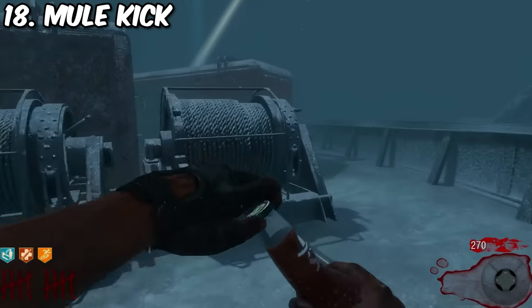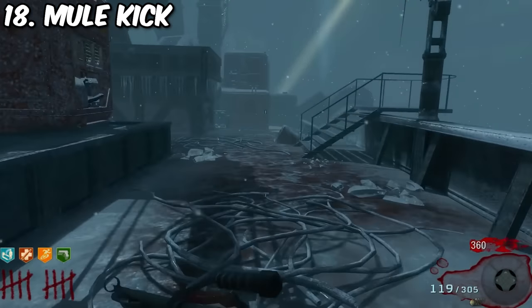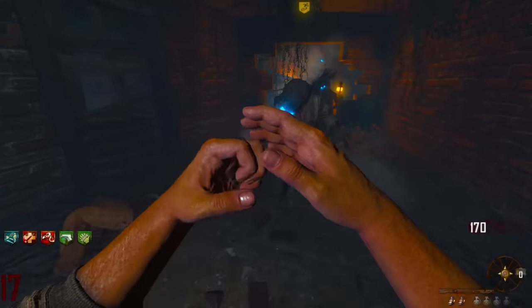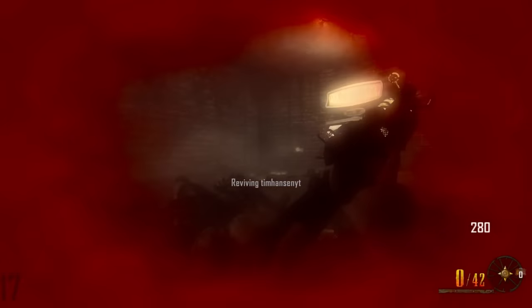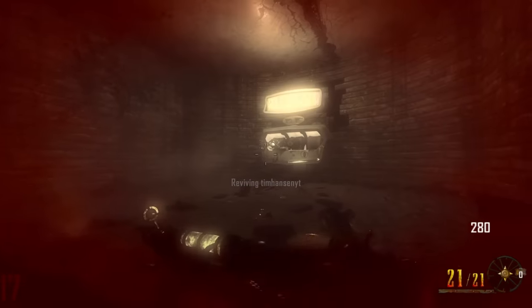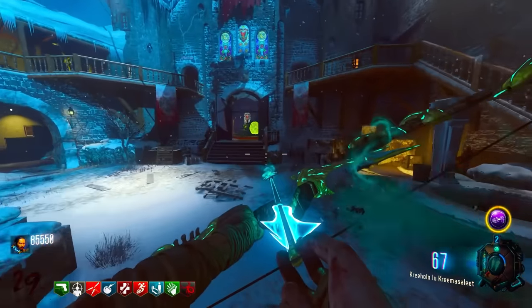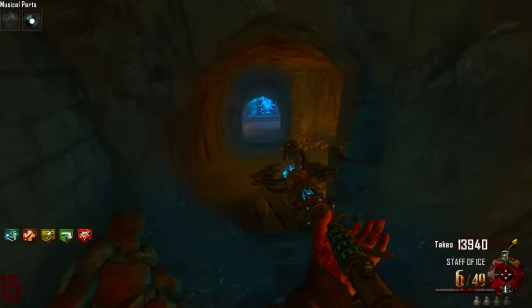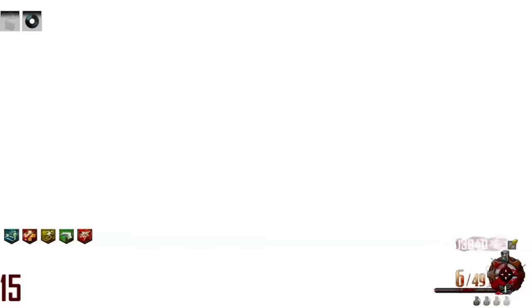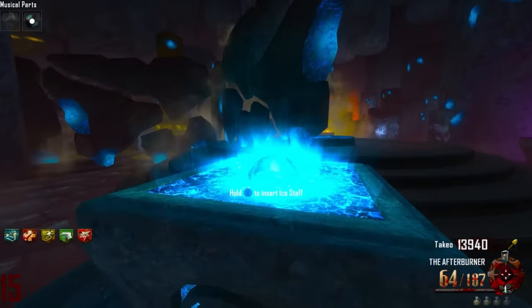Number 18 is Mule Kick. It allows you to get a third weapon, which in most cases is helpful, especially in the older games — but isn't without consequences. If you die, you lose a major investment: 4,000 upfront for the perk and however much money you spent on your third weapon and its upgrade, potentially upwards of tens of thousands of points. If you live for eternity it's a great investment, but you only really need one or two guns to survive. Anything beyond that is a luxury.